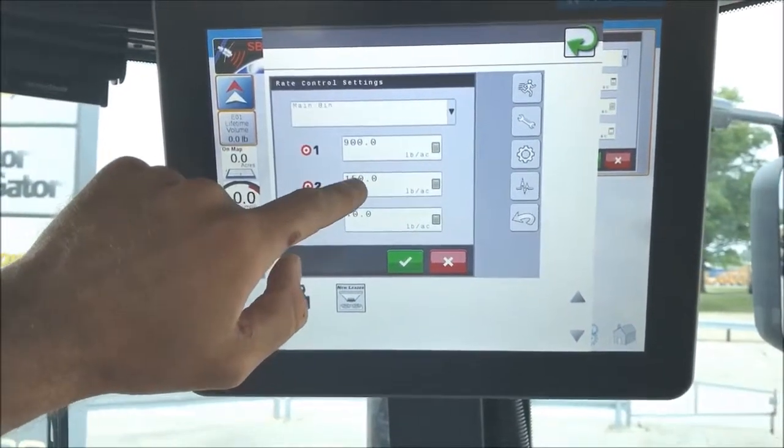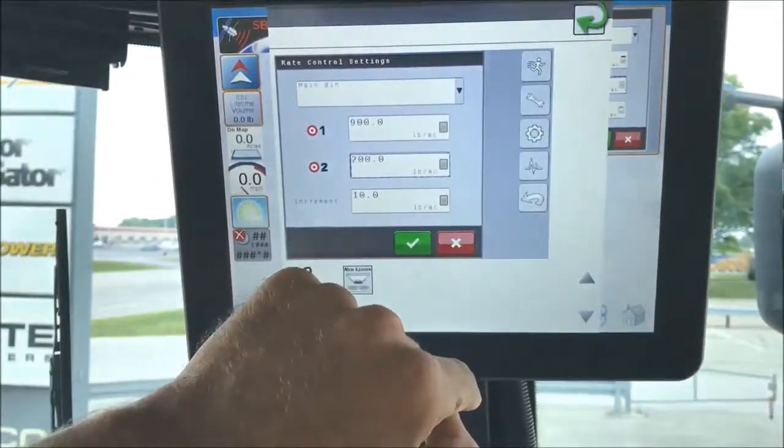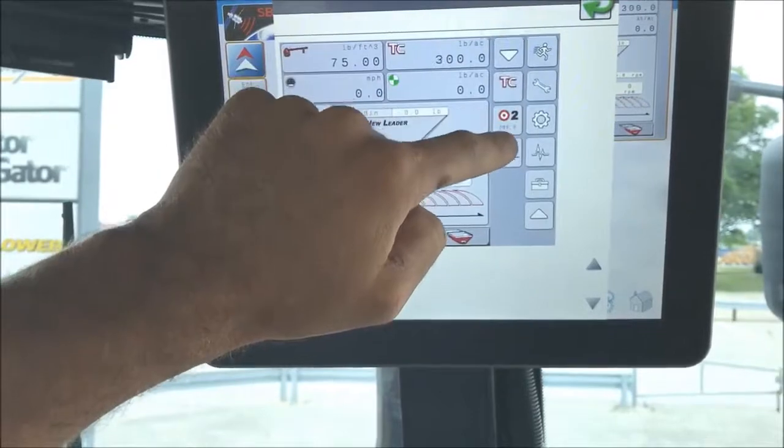Once you highlight that, go to target rate number two, and you can put in whatever desired target rate you want. Hit your green check, and from here you can scroll back and forth between the two.